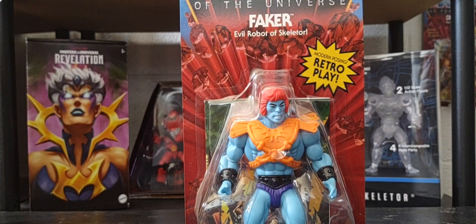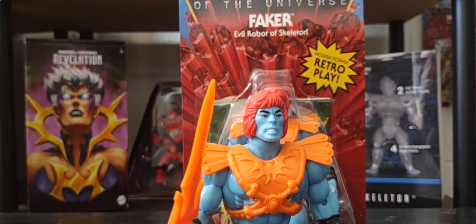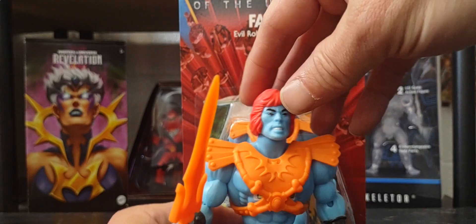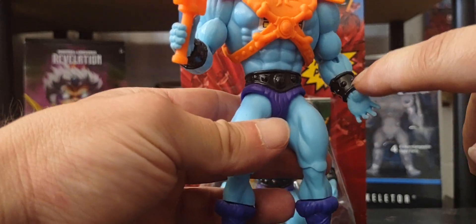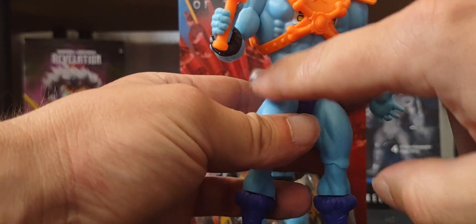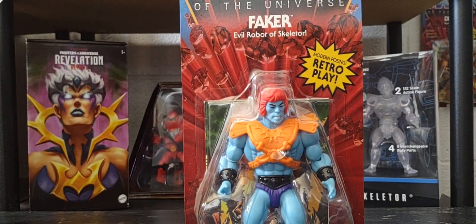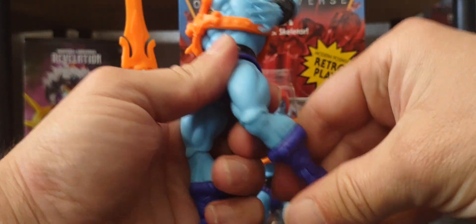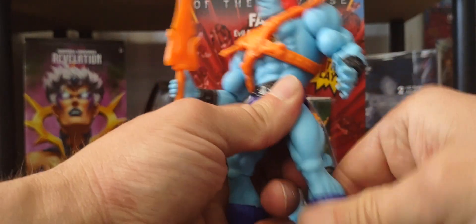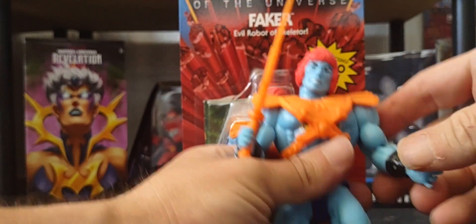I do have a loose version of him as well. Unlike the Leo version, he does not come with the Havoc Staff or the orange belt around his waist. You can move the head around, twist the body, articulate the feet and legs, and move the arms side to side — which unfortunately you could not do with the vintage figure.